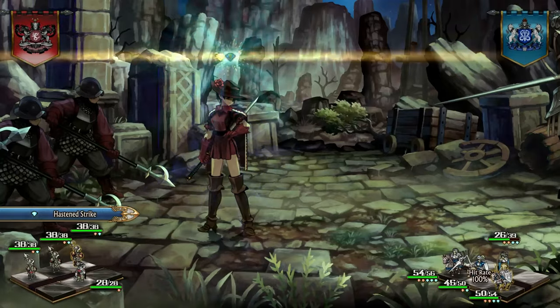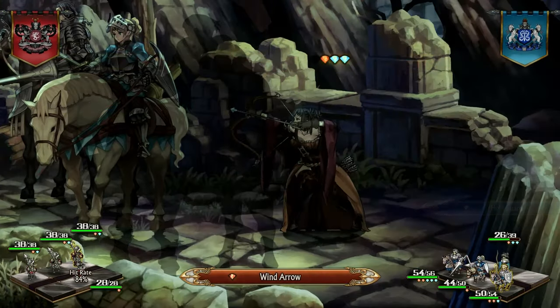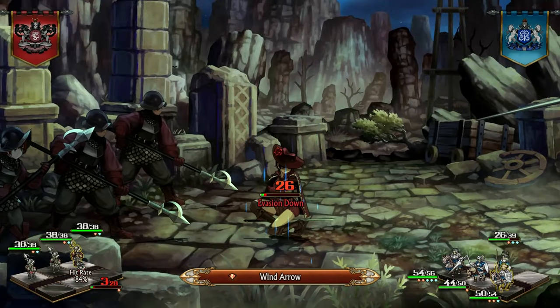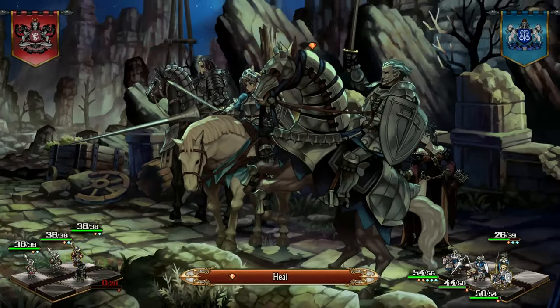On top of that, outside of the fifth difficulty mode, True Xenorian mode, most missions can be beaten with simple tactics as long as you're willing to do a bit of grinding and squad optimization. Even failing that, consumable items can provide a lot of additional support in battle.